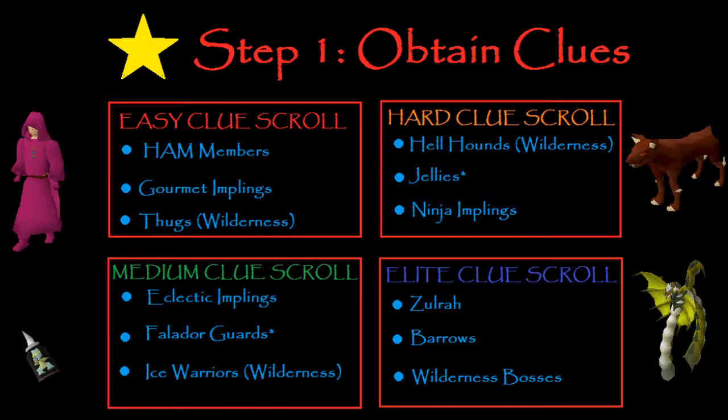For Medium Clue Scrolls, I think the easiest one to do is Eclectic Implings. If you're doing Eclectics, you might as well just catch Gourmet while you're doing it, and chances are you'll probably get a Clue pretty quickly. You can also do the Fally Guards, but you have to have the Medium Diaries done. Or you can go to Ice Warriors, which is level 44 Wilderness, and kill them with the Ring of Wealth imbued. If you don't have that, it's not really going to be worth it.